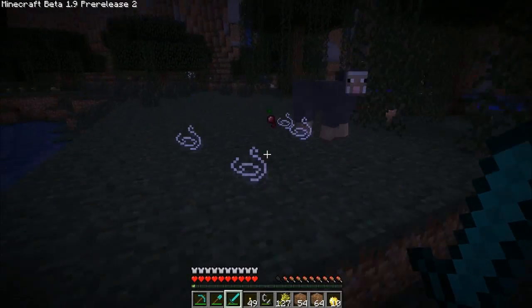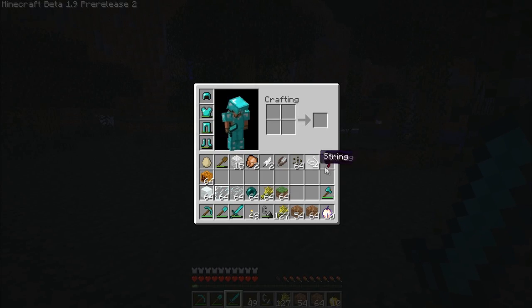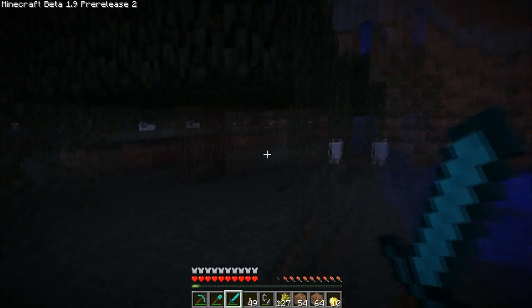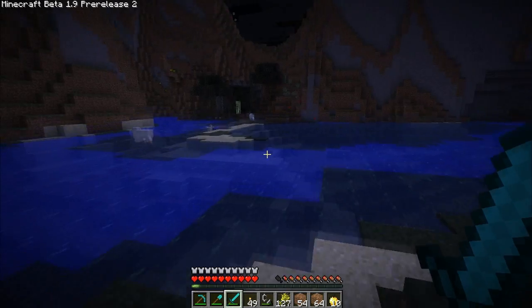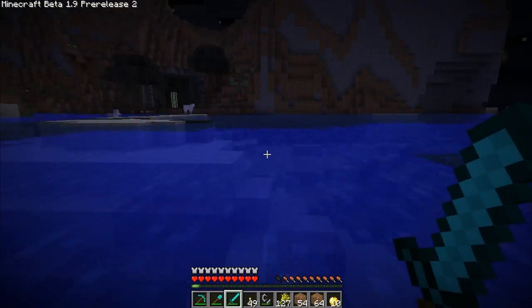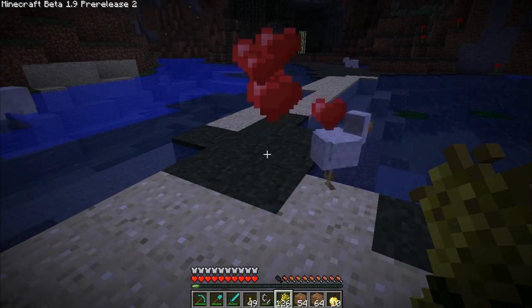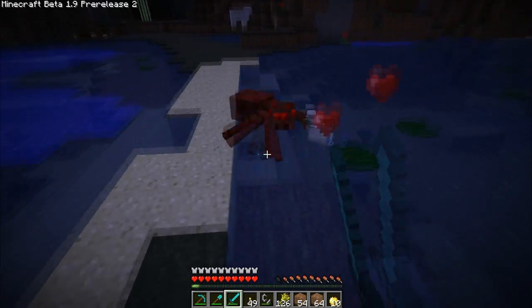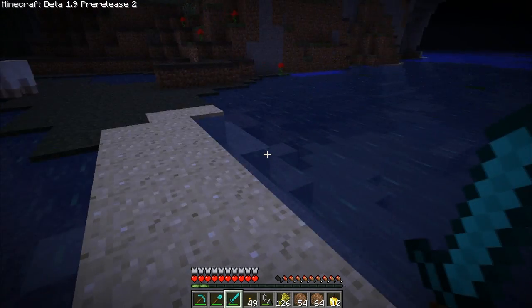Alright, what's up guys. I just killed two spiders and one of them dropped a little spider eye - kind of looks like a tiny little heart. We're gonna be using that a little bit later on. I need to try to get back up to my place which I think is on that mountain right there. I have 127 wheat, which I think might be a glitch or from my item editor. That chicken was trying to make love to the spider - sorry I killed your friend.